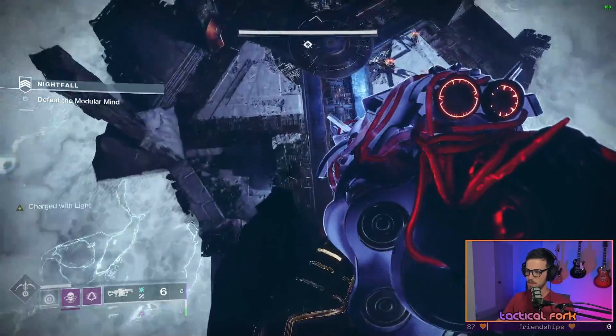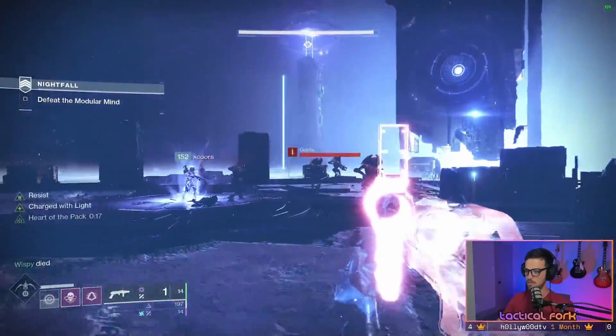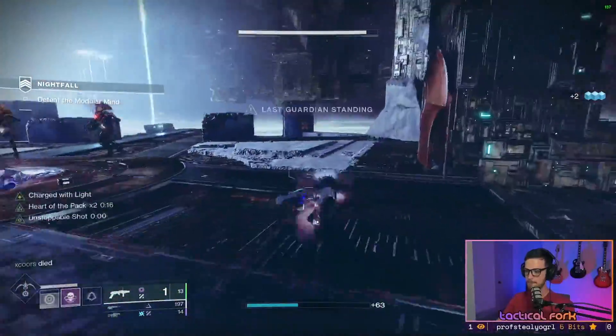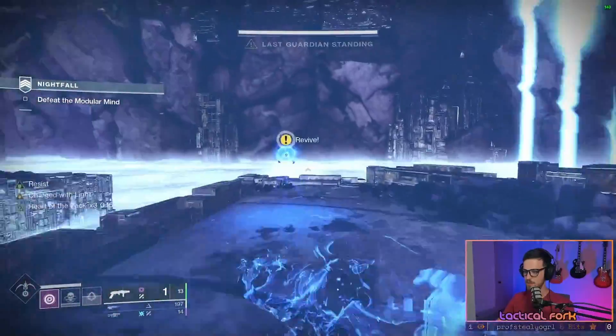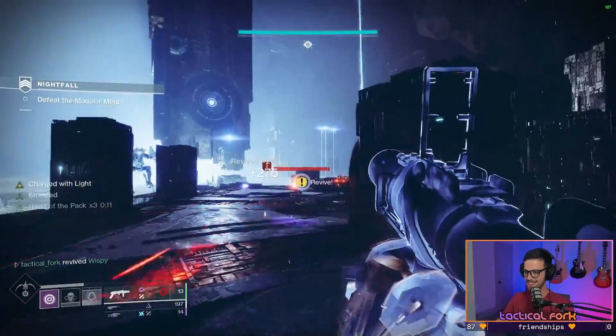Once you get Protheon down to about a third of his total health, he will once again despawn and the floor beneath your Guardian's feet will disappear, sending you down to the final phase of the boss fight. This is the arc portion of the Protheon encounter. Interestingly, trying to build gear for a certain elemental resistance doesn't work for Protheon — you get all sorts of elemental damage, so be mindful of that.